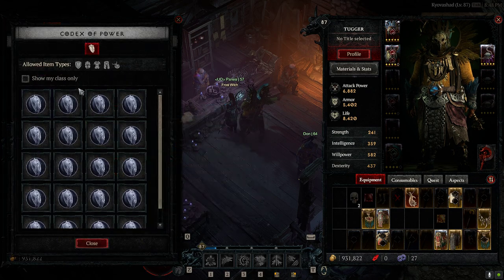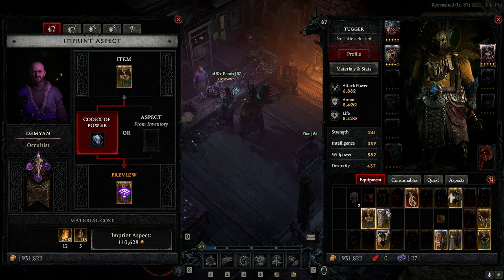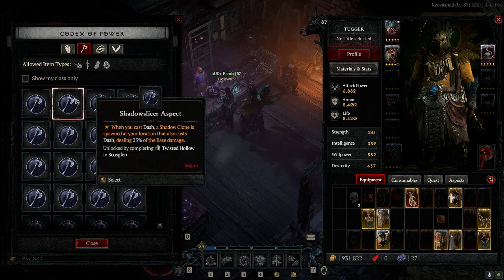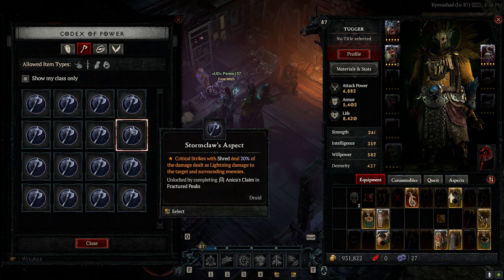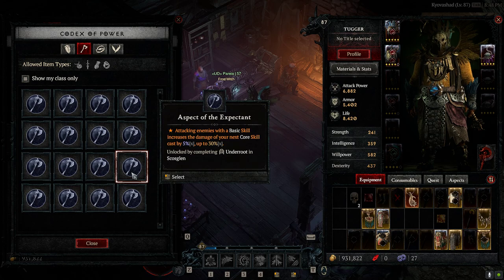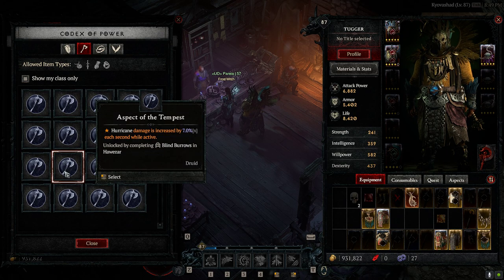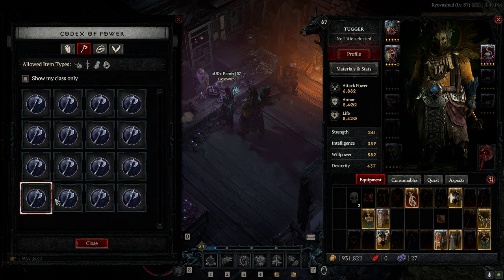So this is how you can go and imprint some aspects. Then if you want to get an offensive aspect, for example, we can go here. Now you can see we have the offensive tab open since we're on a different type of legendary. You can put skills deal 10% increased damage based on your available primary resource when cast. Let's go my class only for druid — you have critical strikes with shred deal 20% of the damage dealt as lightning. You also have things like shepherd's aspect: core skills deal an additional 6% damage for each active companion. This one is especially good while leveling, because you can throw your companion skills on and really juice up your core skill no matter what you're doing.